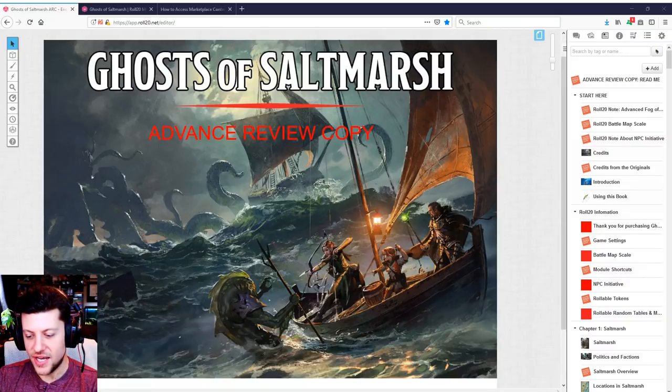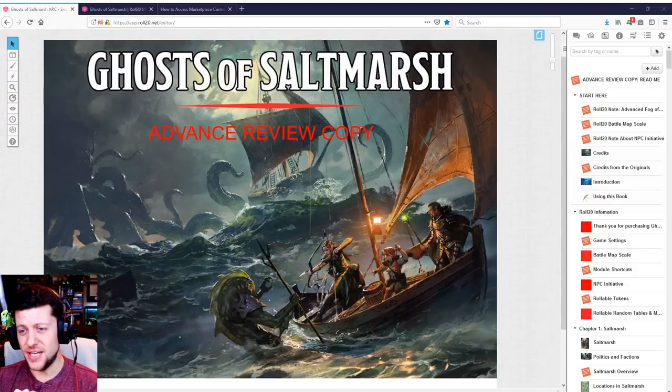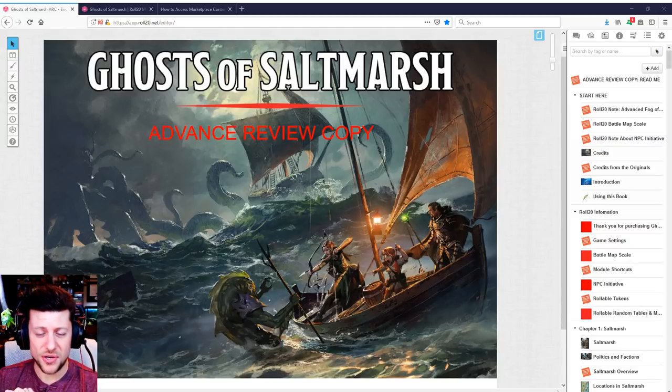I got a similarly truncated version with Waterdeep Dragon Heist, but that one was a little different because it had four different seasons or villains — different plot threads for Act 3 — and I was given access to two of the four. Here, the idea is you would run as many of the adventures as you could, but I'm only able to look at one of them. Oddly, it's not even the first one — it's actually the last one, the 11th level mission. The Styes is the one I was given access to.